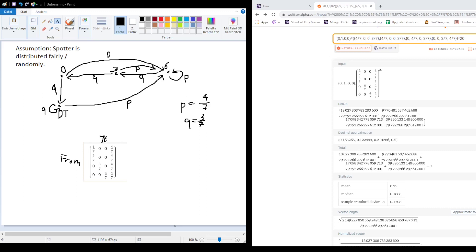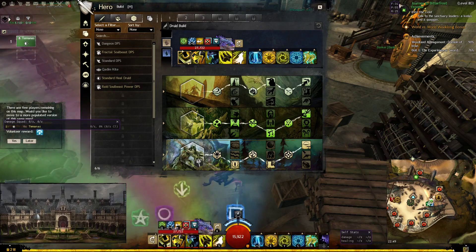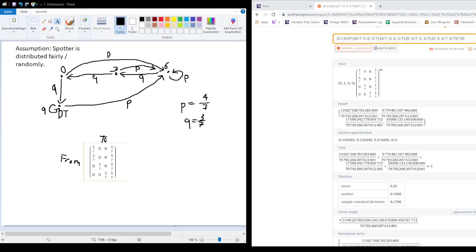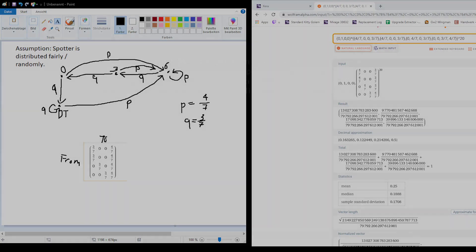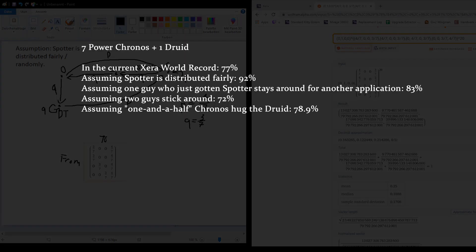So this modified model seems to work more accurately. The math I showed here has a quite nice application when you try to speedrun raids, and that's why I wanted to show it to you. That's it for this video — I hope you enjoyed it and maybe learned something new. If you have an idea for a Guild Wars 2 related math problem I could look at next, feel free to throw suggestions my way. Thanks for watching.